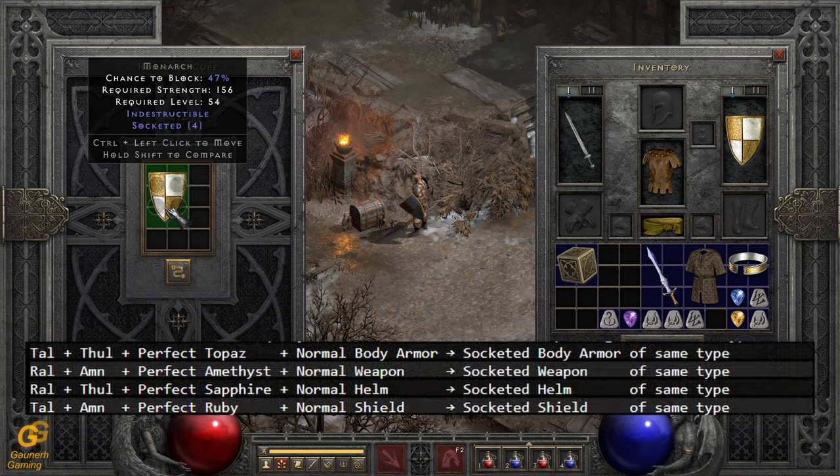And here we go — we got four open sockets, which was a lucky roll because it's a 25% chance. It could have been one, two, or three sockets as well.